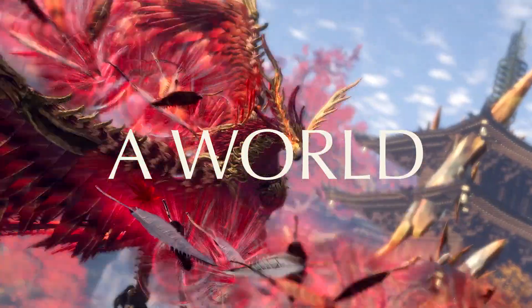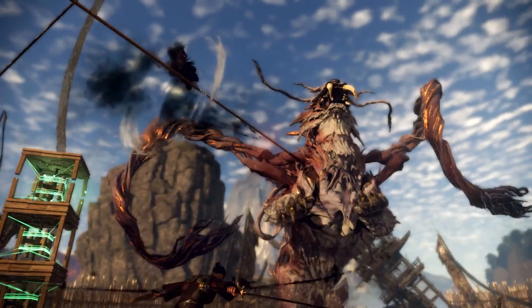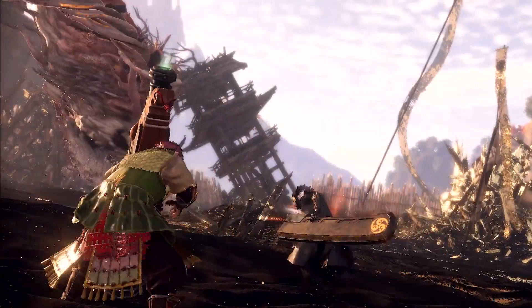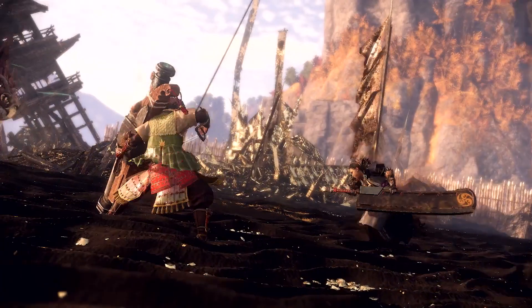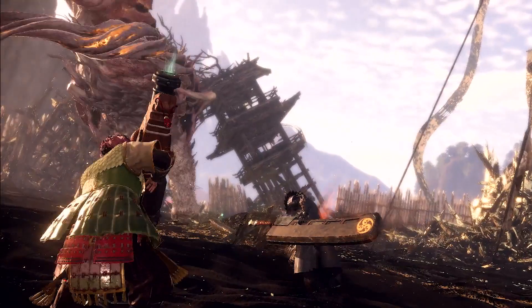Back on the note of the greatsword, we also see its jump attack off of a box, which looks like a really cool downward plunge. Then another really interesting thing I noticed: at this point in the trailer, the greatsword is once again sheathed but in a different position — held at the side rather than on the back. That makes me think this will be an actual part of the greatsword's moveset, which is quite exciting to see as a way of shaking things up.